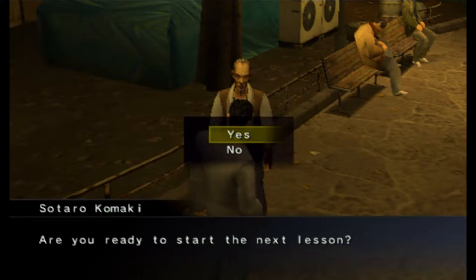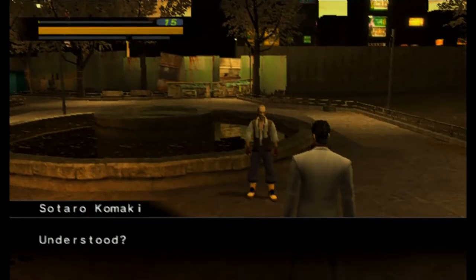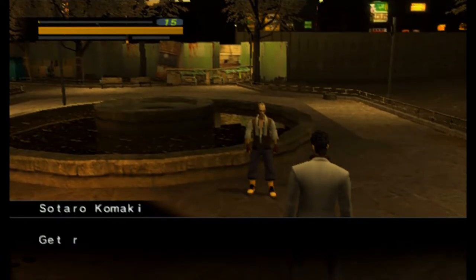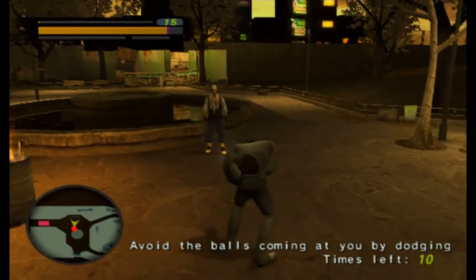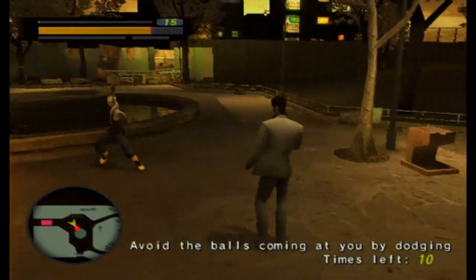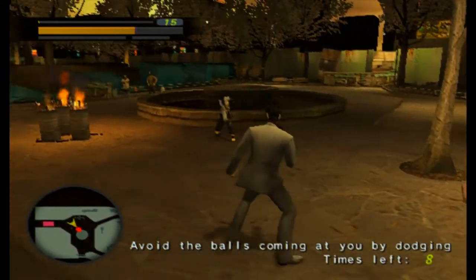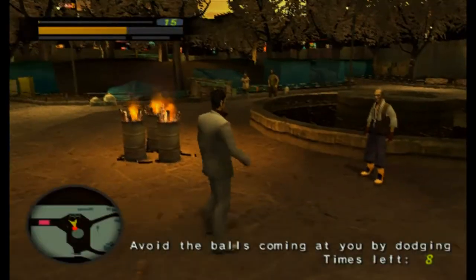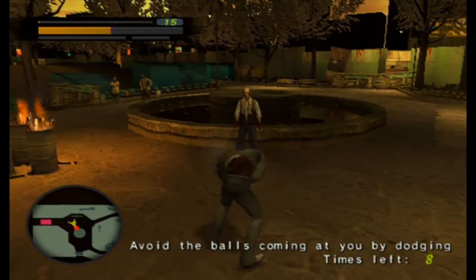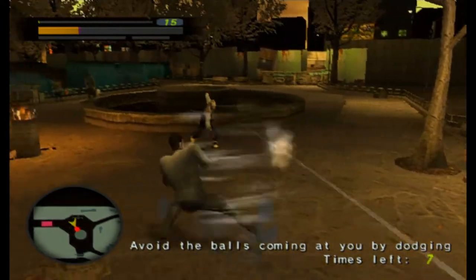More training, and of course there are these thresholds that you have to hit in terms of your skills before he will agree to teach you more moves — like you need to get your body, technique, or spirit leveled up high enough. Now he's throwing baseballs at us and we have to dodge them, and we are doing a terrible job at it. If we go too far back it kind of interrupts us and throws us closer to him.